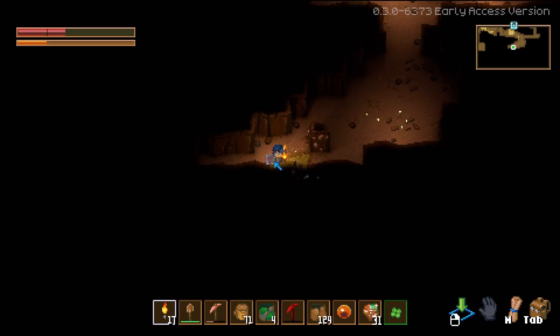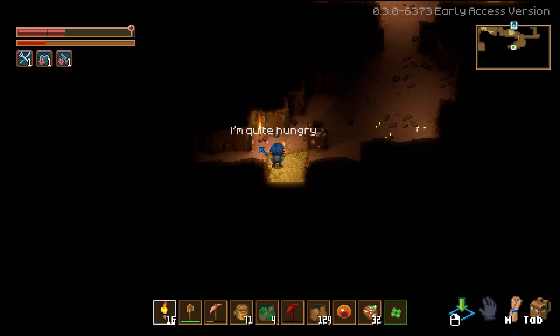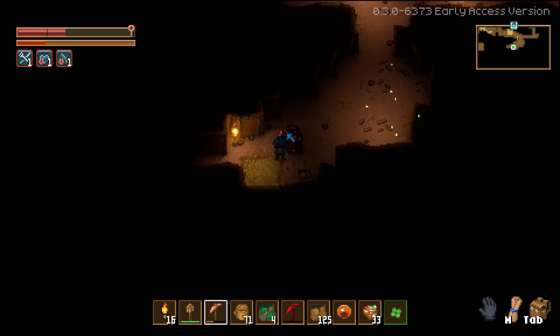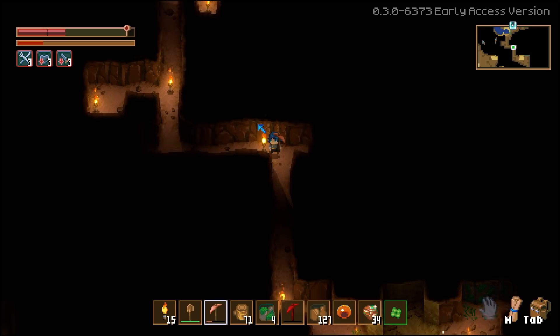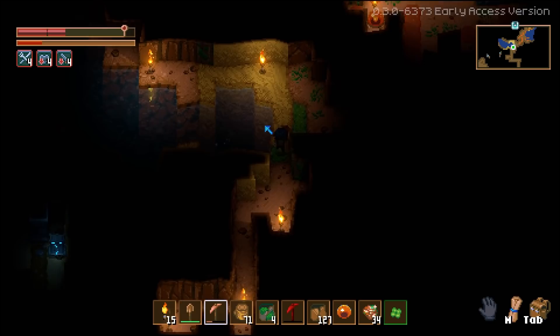I just totally ran past this because I saw glitteries. Slap a torch down. You're quite hungry — oh shoot, so I am. Let's go back. Interesting — shift switches me to torch and lets me put it down. That's actually quite nice.